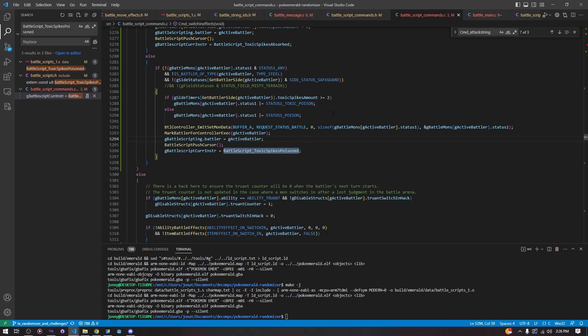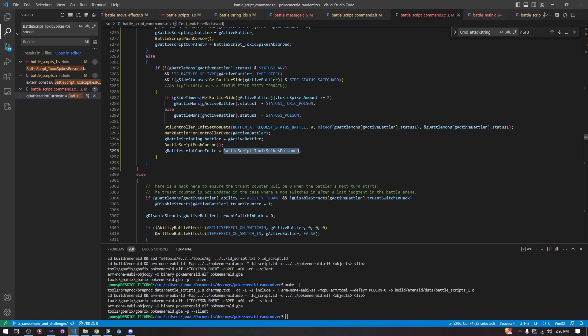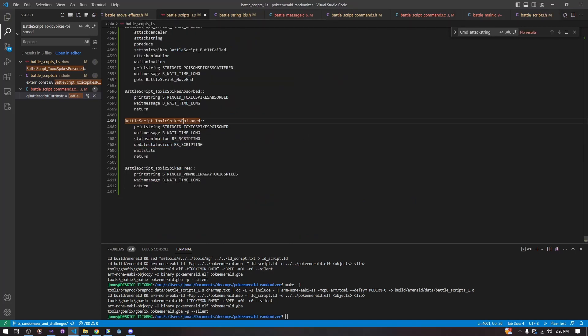We set g_script_battler equal to g_active_battler. Sorry if this is a bit hand-wavy—I haven't actually looked into what all of these functions do. Some of this specific battle controller stuff is beyond me. At this point, we push the battle script cursor and set it to toxic spikes poisoned. This jumps back into our script: print string toxic_spikes_poisoned, wait message, wait long time, status animation, update status icon, wait state, and then return. Very basic battle script.